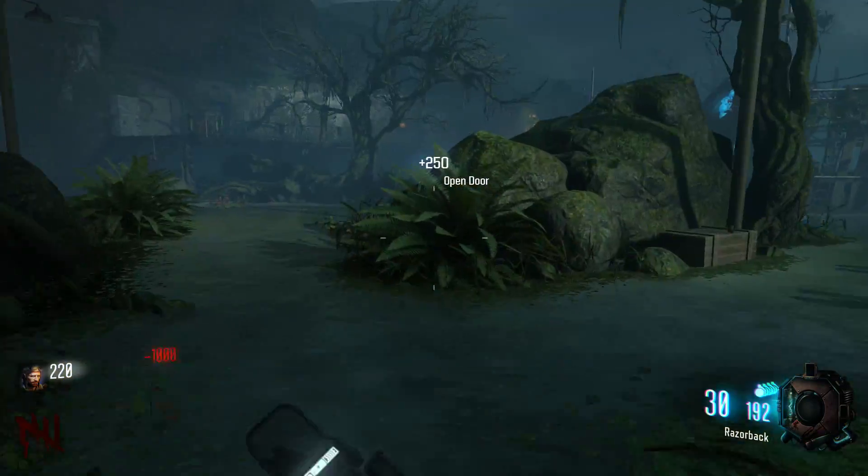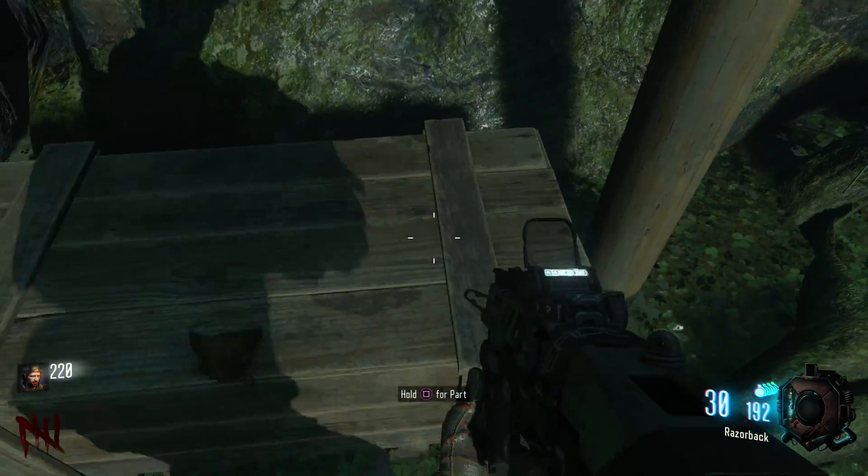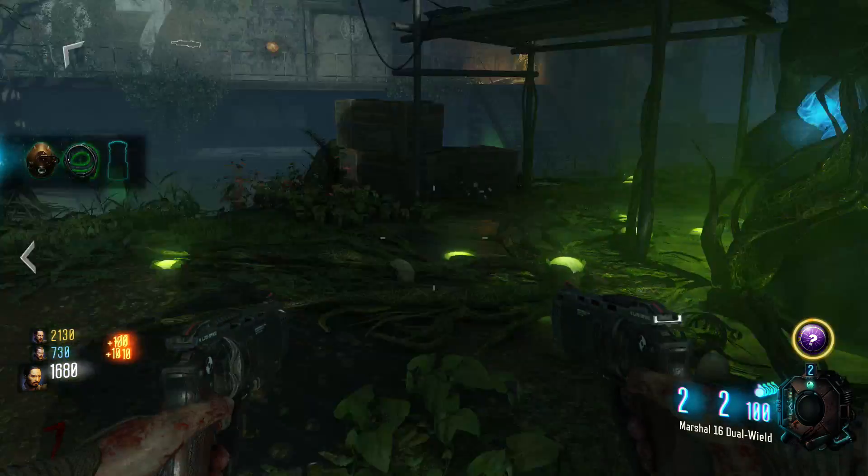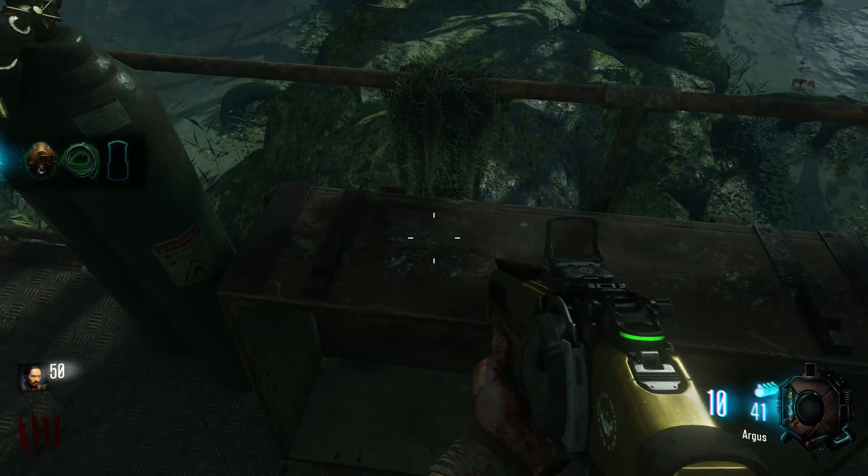The first part locations are at the green water behind Lab B. The first location is on the chest, the second location is on the boxes next to the green water, and the last location is on the little shelf on the stairs.